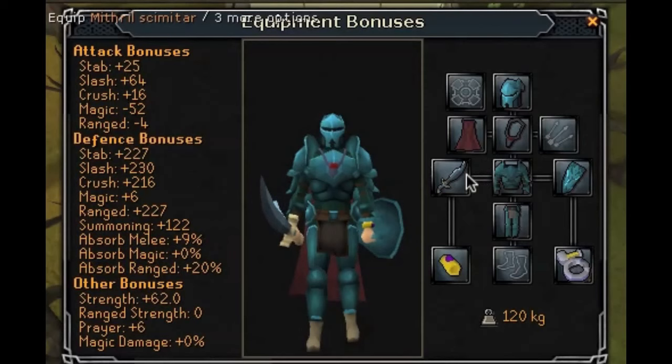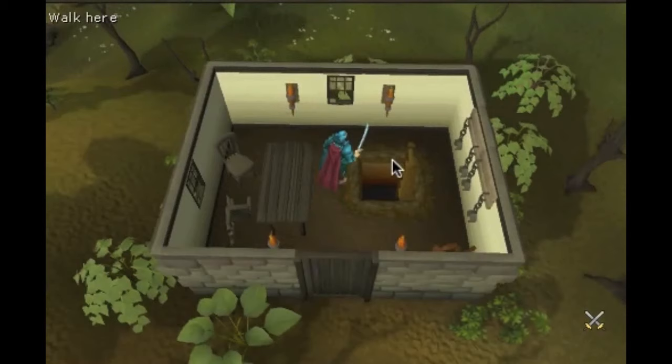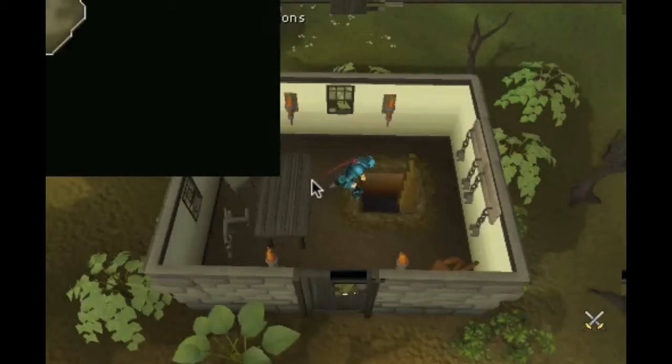At this point I recommend you get rune armor and a rune scimitar. For this next part you'll need a brass key — you can get one off the GE. You come to this little shed here, it's west of the GE. Climb down here and you kill this monster — you guys probably know of it, it's called the hill giant.